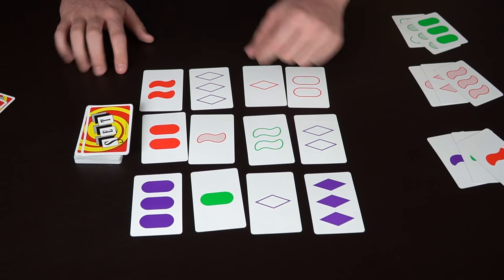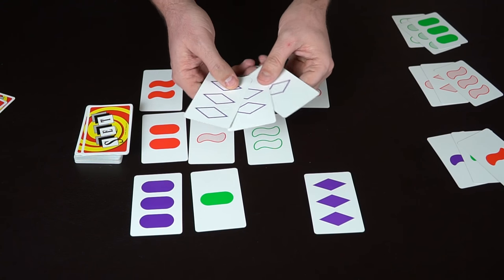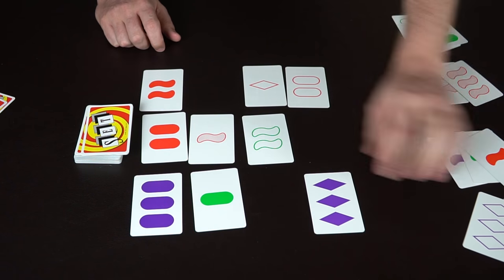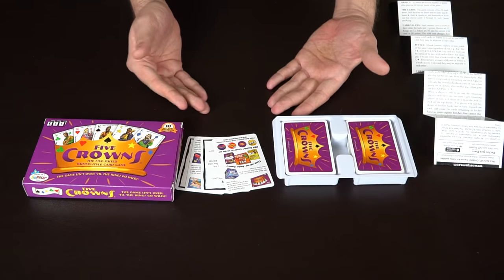SET is based on pattern recognition — figuring out which cards go together. Here's another set: one, two, and three, all the same shape, all open. You keep going like that. It's quick, it's fun, it's a little dexterity game.